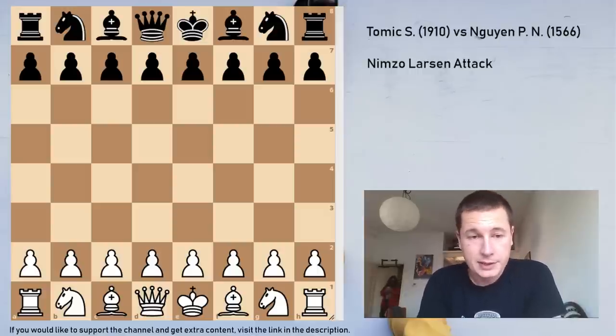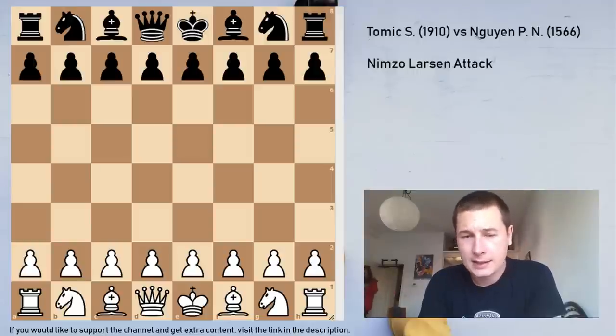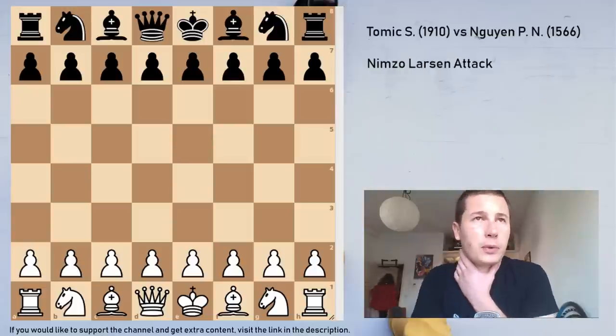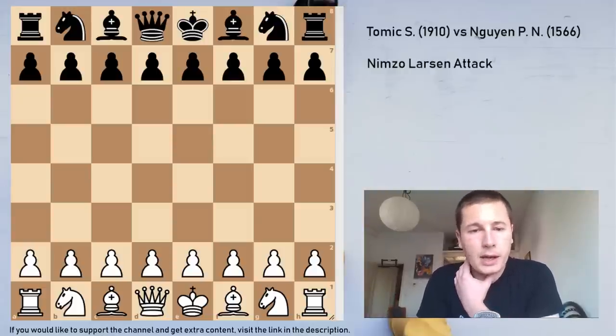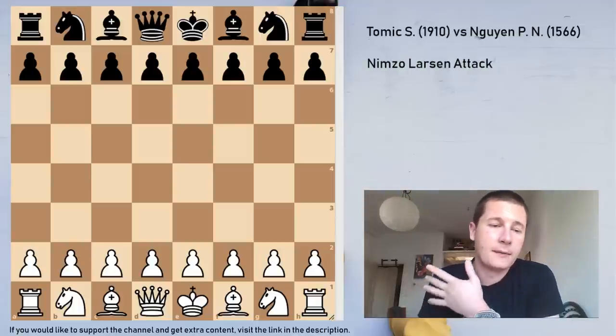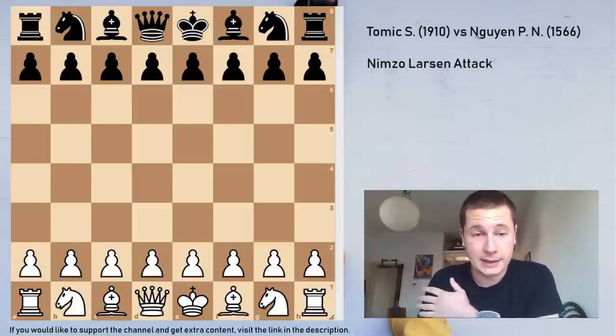My new opening repertoire consists of 4 different moves on move 1 for White, and one of them is the Nimzo-Larsen. For this game, since against E4 he plays the Petrov or some weird lines in Spanish and the Italian, I didn't want to play E4. I didn't like what he plays against D4, I couldn't find any of his games against the English, so B3 it was. And of course there were no games of his against B3, so I didn't know what to expect. I was preparing for about 3 hours, mostly going over the lines I had already prepared, just to make sure I don't blunder in the opening.